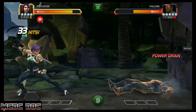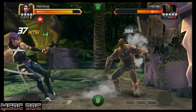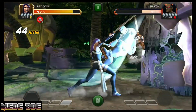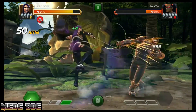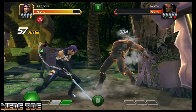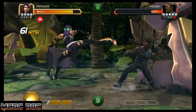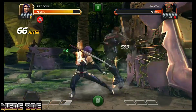Usually the opponent has to be at about half a bar of power, but about two-thirds of a bar is the highest they can be. The fighting style here only works against aggressive AI: you do four hits, dash back out, and dash right back in. If you end up hitting their block, just dash right back out and dash back in — if they're aggressive AI, they're going to follow you.